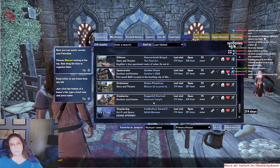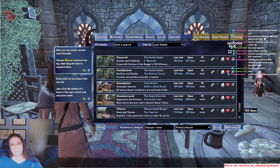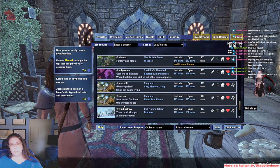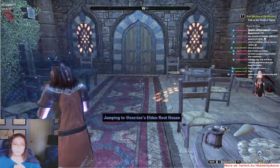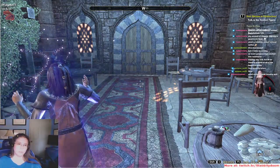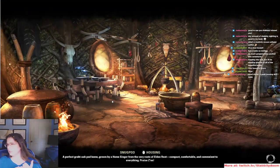I think that'll be enough for me on a first day. Let's do a Snug Pot and finish on Soris's Underwater House. Soris does some of the best work on EU — it's beautiful, and she's the head of a housing guild.